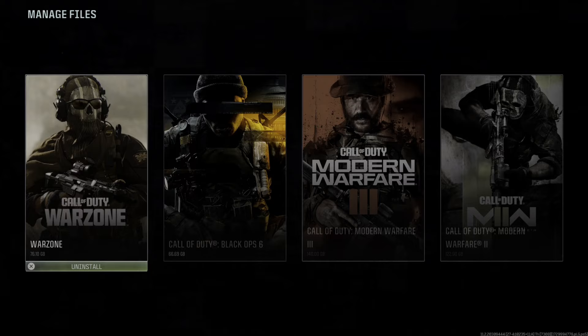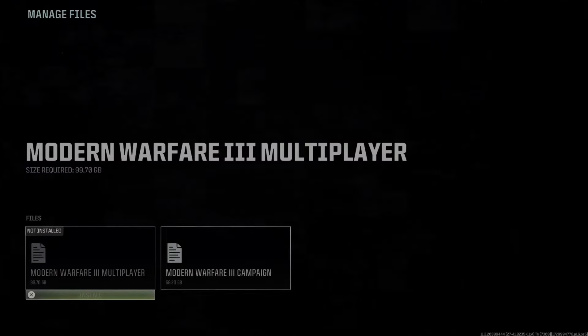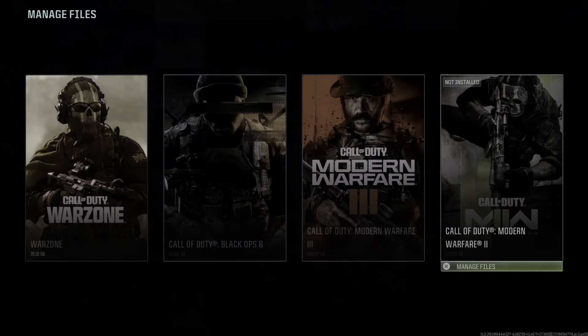From here we can install the campaign or uninstall it, or manage the multiplayer component. We can also go to Warzone — Warzone seems like it's just one big uninstall option, but in the future it's probably going to be different. I can press X on that to uninstall it, and we have all our different game files here: campaign and multiplayer for each one.